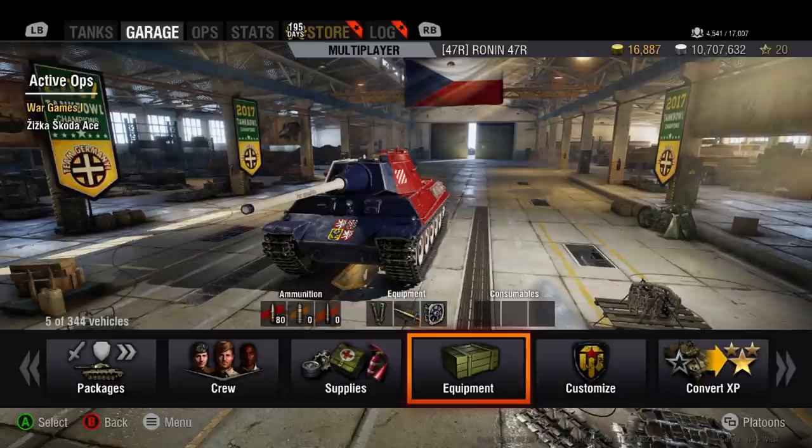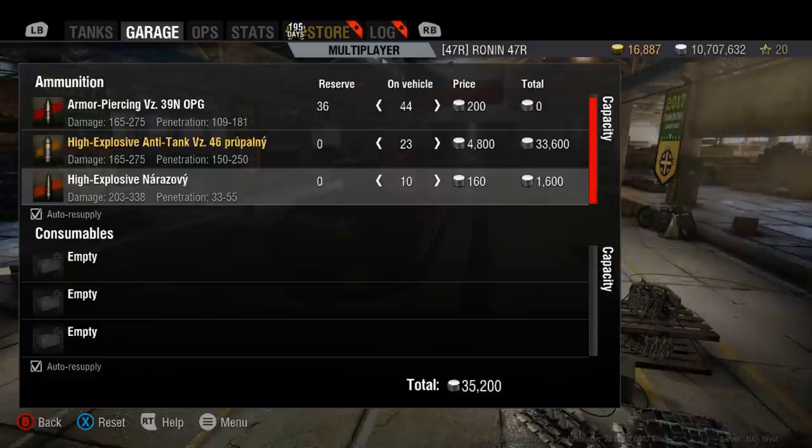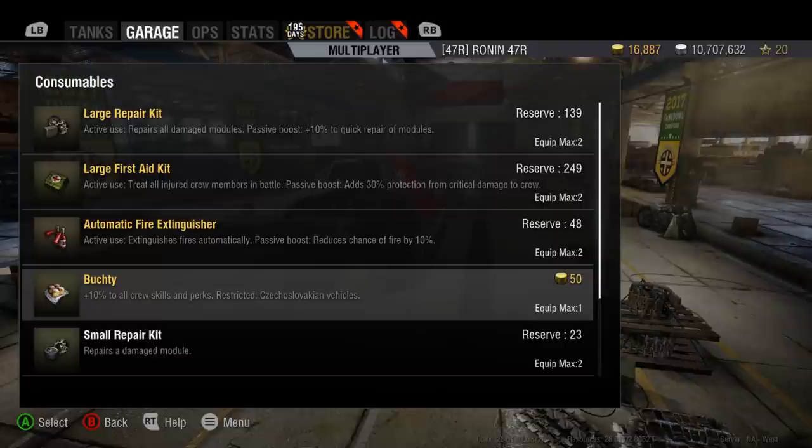I'm going to jump onto the consumables. Switching this over to silver because I don't want to spend the gold on that. I'm going to put a lot here and a lot here — I'm probably not going to run out of ammunition, but you are going to be going up against tier 8 tanks. I'm going to emphasize my crew's ability by 10% by putting on some consumable food.